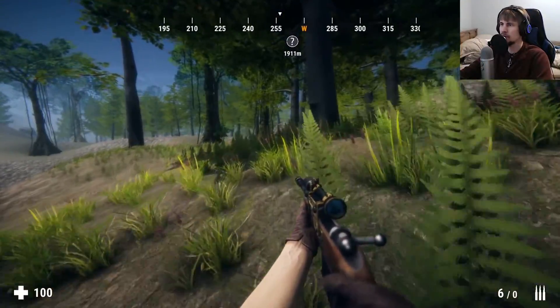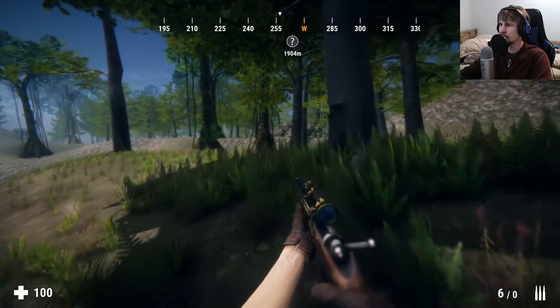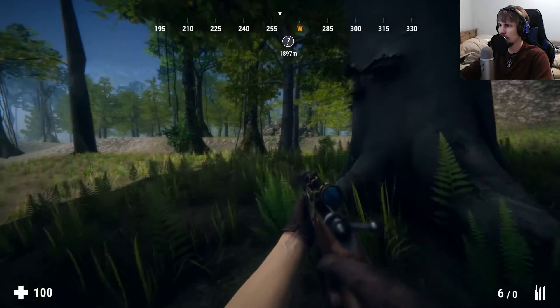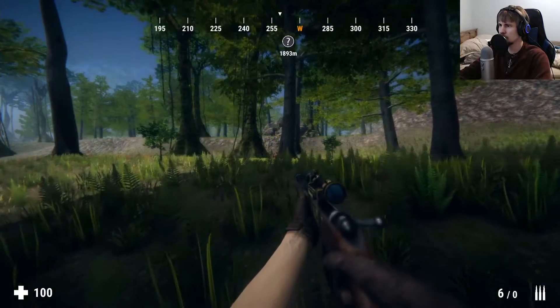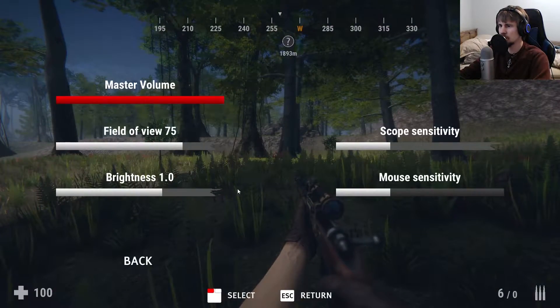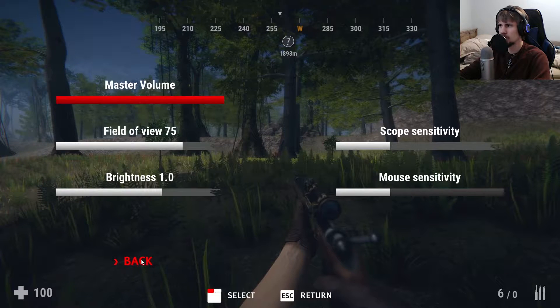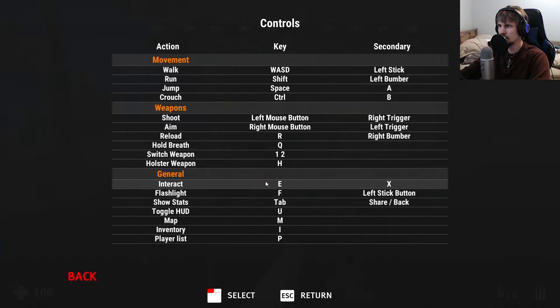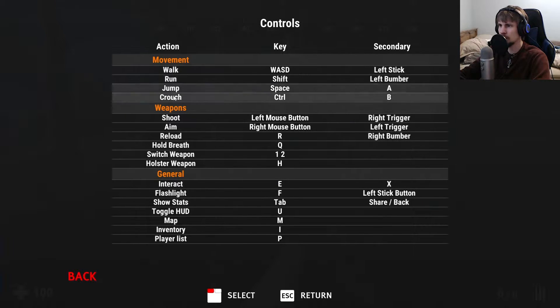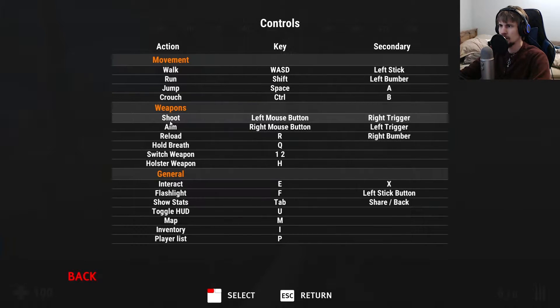There is a crouch and a jump. We don't have that much ammo. You actually have to hold crouch — is there an option to change that? There is actually an option for changing controls. Walk around — that's about the same. Shoot, aim, hold breath. There is a hold breath which is Q.